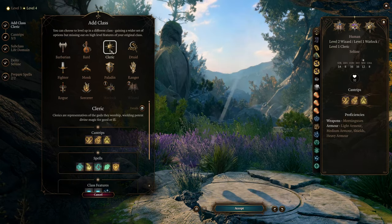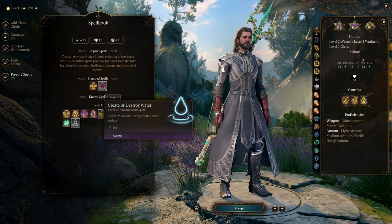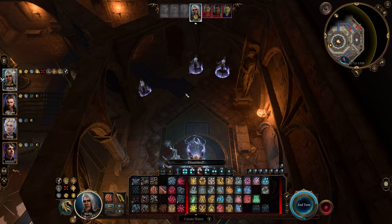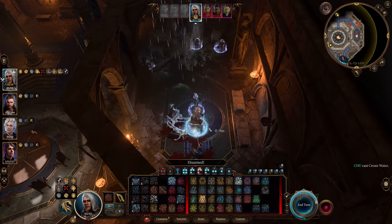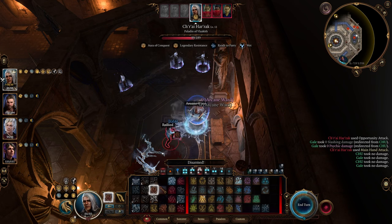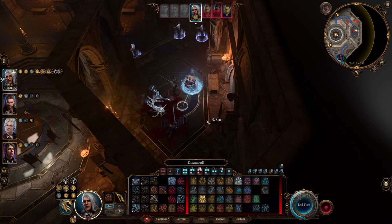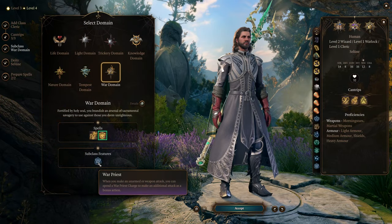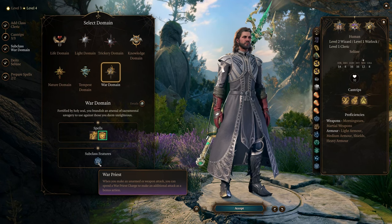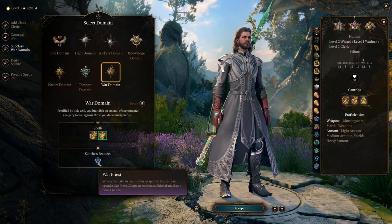Moving on to level 4, we're dipping into another class — the Cleric. The reason for this is to obtain the Create Water spell, which applies the wet condition to foes, doubling the reflection damage from Armor of Agathys. This step is optional if there is another Cleric in your party who can cast this spell for you. However, assuming you don't have another Cleric, taking 1 level in this class is beneficial. For the subclass, I recommend the War Domain — it grants you War Priest charges, allowing you to make an additional attack as a bonus action using 1 charge. You have 3 charges per long rest.